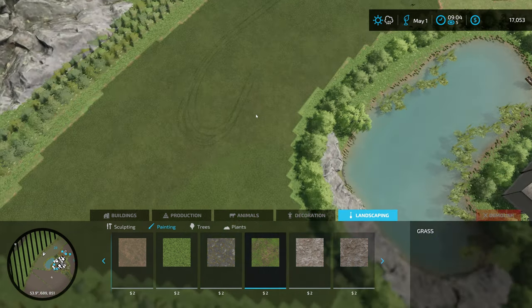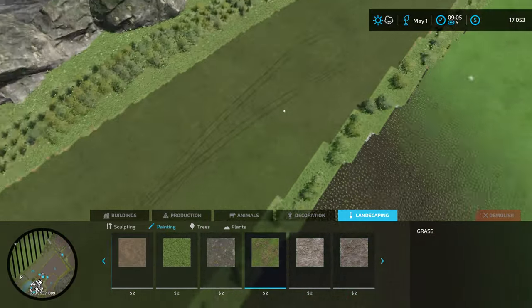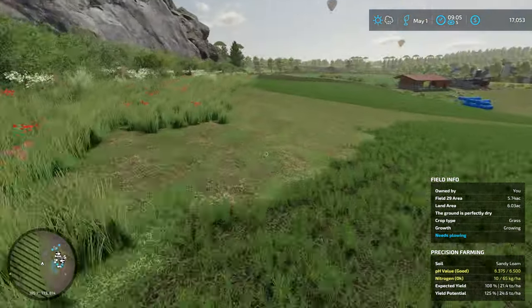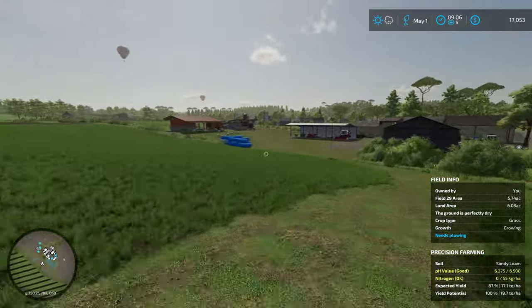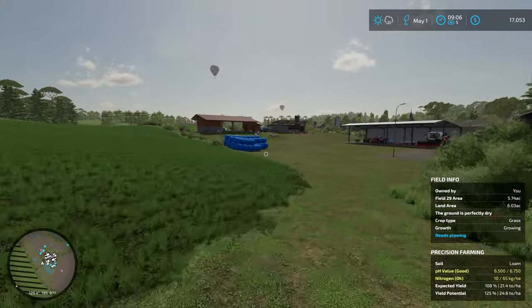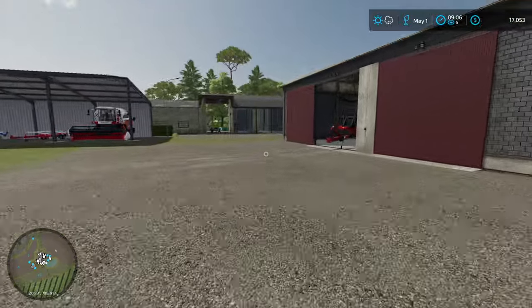We're going to have hay over here and silage over here, so that we can support both our sheep and our cattle that we're eventually going to get. We're definitely going to get cattle — we're going to buy that cow barn probably after we sell off all of our silage. So we'll be prepped for that.